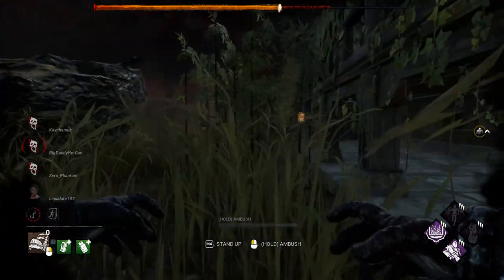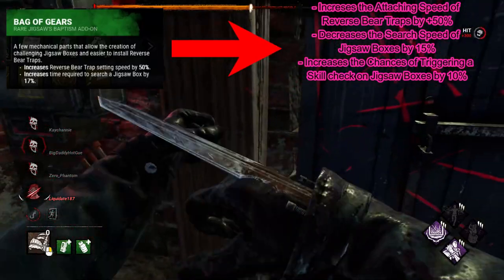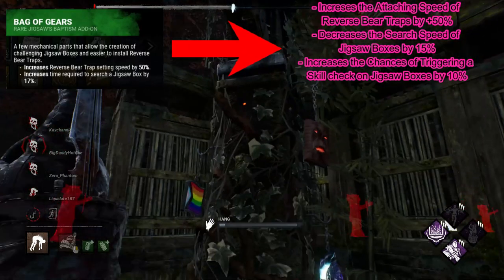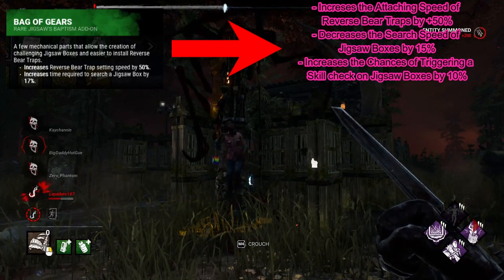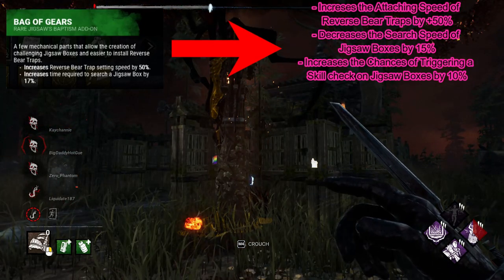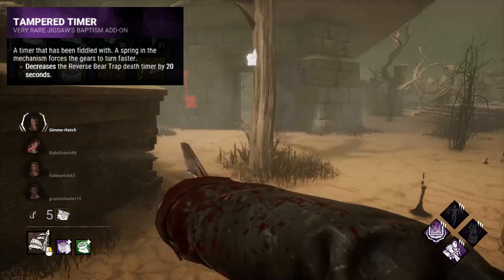The final rare add-on is Bag of Gears, getting a small buff: increases the attaching speed of reverse bear traps by 50%, decreases the search speed of jigsaw boxes by 15% (not 14%), and increases the chances of triggering a skill check on jigsaw boxes by 10%. The skill check chance on a jigsaw box is 80% every second, so with Bag of Gears and Crate of Gears together you'll essentially hit 100% skill check chance every second. I changed it to 15% so that the combined total with Crate of Gears is a flat 40% rather than 39%, because I hate numbers that don't end in fives or zeros.